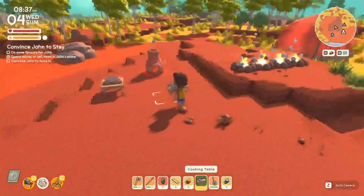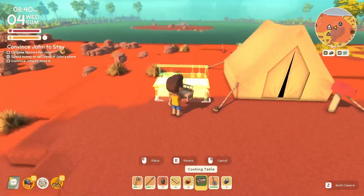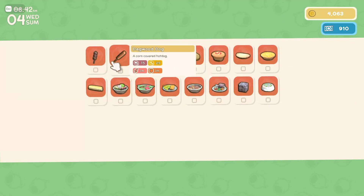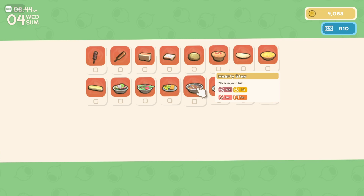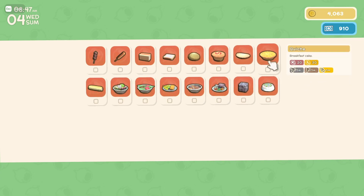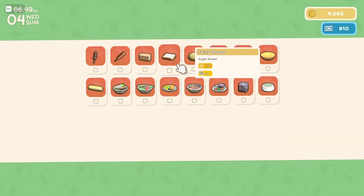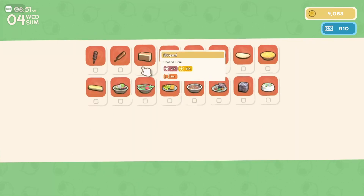Yes! Let's put the cooking table right over here. Hearty stew — oh geez, okay. Is there anything that's like easier to make? Meat pie — at the pier? Bread, dogwood, meat.